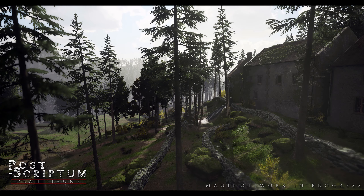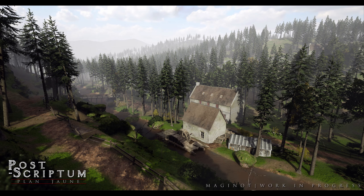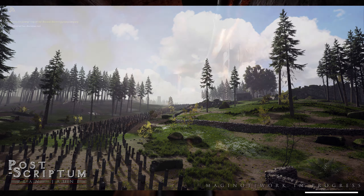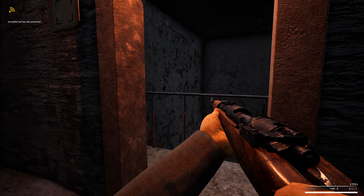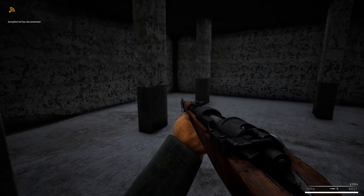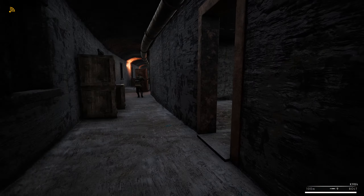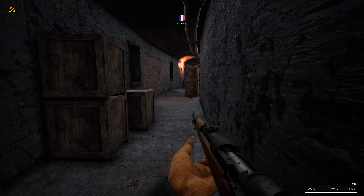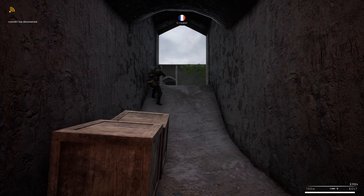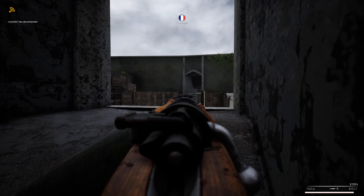The Maginot Line was heavily fortified with a trench system that ran nearly the entire length of the system, laced with bunkers, obstacles, pre-planned artillery positions, machine gun nests, infantry battle positions, reinforcements, and quick reaction forces — all the hallmarks we would expect of a modern maneuver warfare engagement area. The Germans did attempt to avoid the majority of the line.